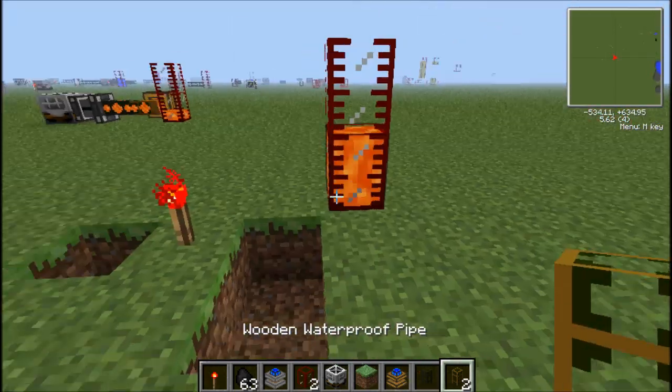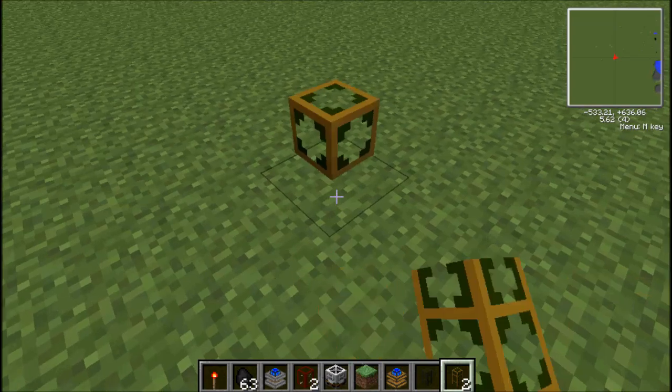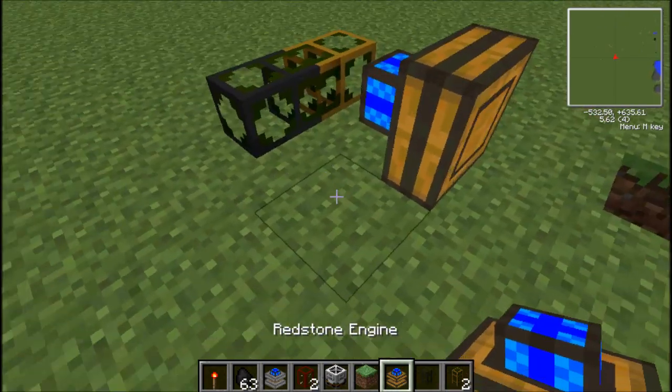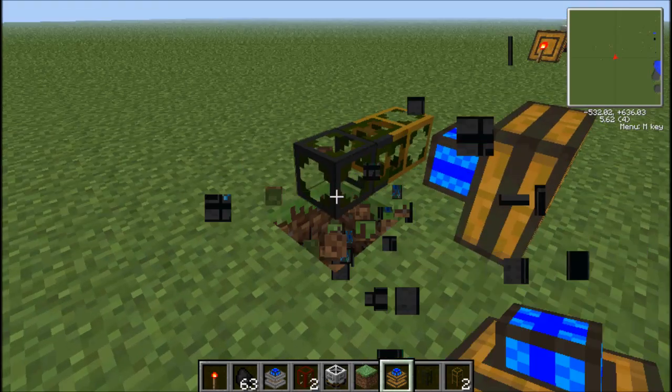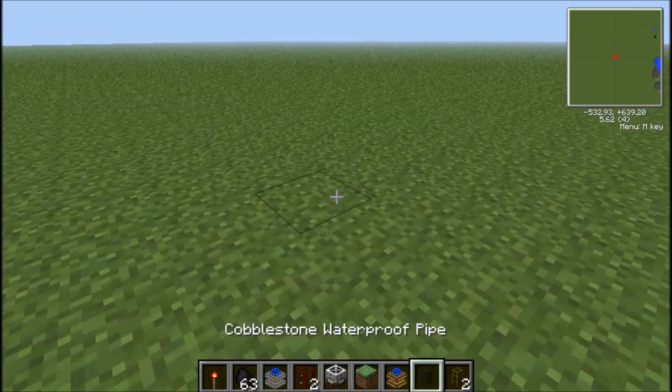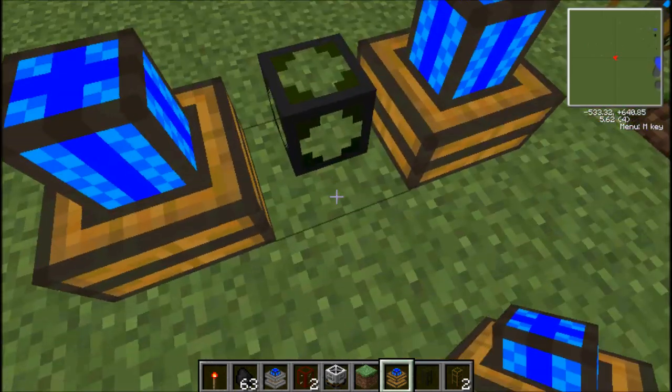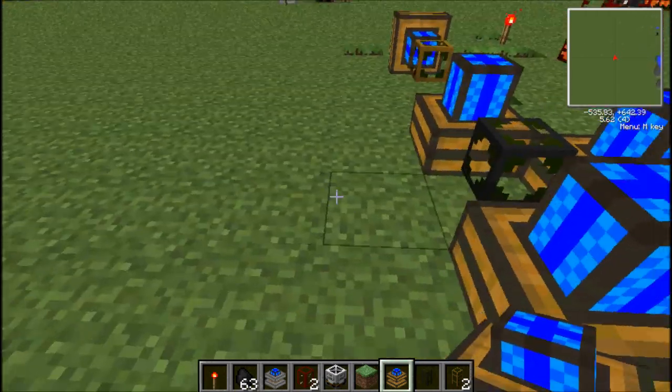But as you just saw, it can only be — Redstone Engines can only be connected to wooden pipes, and they fail to connect to any kind of pipe but wood.